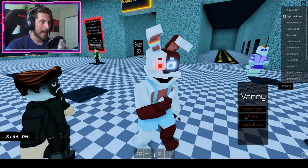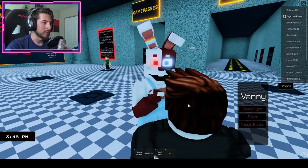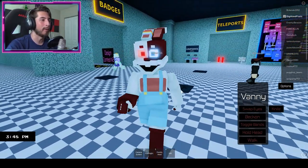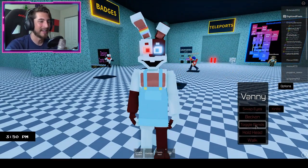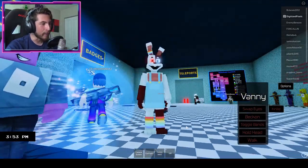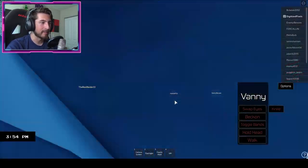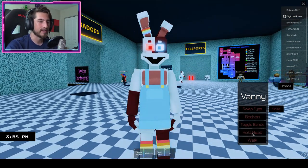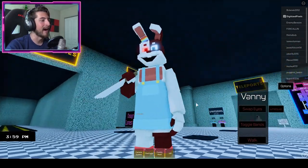It removes the glowing beckon. There's also a toggle for rainbow bands — is that for pride month or is it actually a Vanny thing? I'm not sure. She also has a crazy walk and a knife animation.